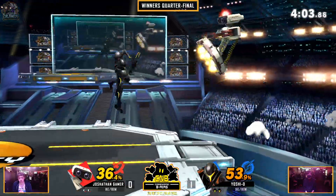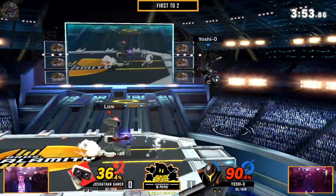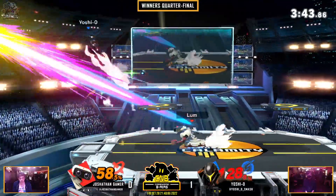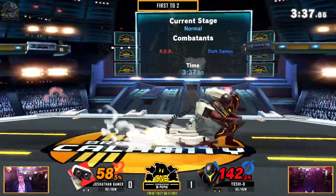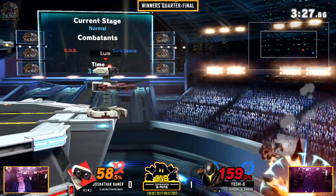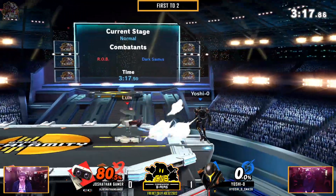Almost SDs, but we're still back in this. Gets the Nair, looking for a back air — not going to get it. Yoshio's turn now to get Jonathan on ledge, and Jonathan just gets off at the greatest of ease. Gets the down throw, goes for the flailing arms — it does not work, unfortunately for Jonathan Gamer. But that fair is going to be enough to kill, and now Jonathan has a really big lead. This is definitely Jonathan's game to win right here.